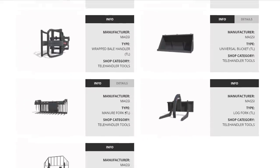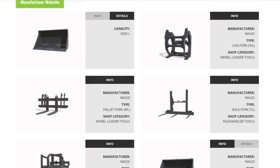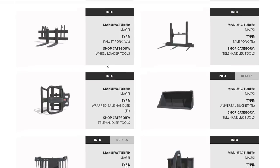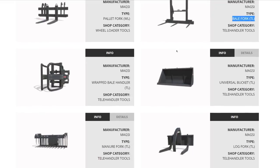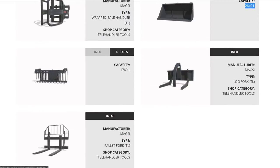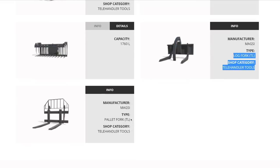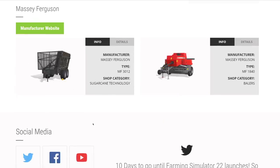From Magsi, wheel loader tools: a high dump bucket at 3,500 liters, log fork, and pallet forks. Telehandler tools: a bale fork, wrapped bale handler, a bucket at 2,640 liters, manure fork at 1,760 liters, log fork, and pallet fork. From Massey Ferguson equipment: sugar cane gear and a beaver baler.